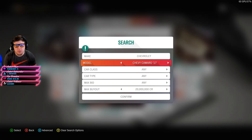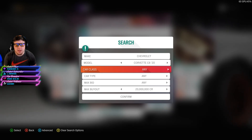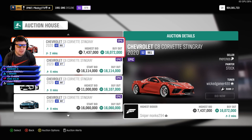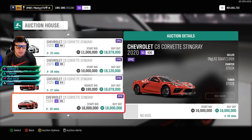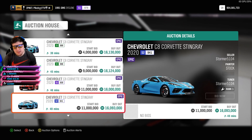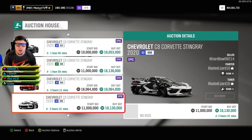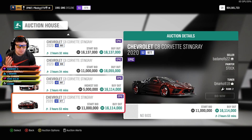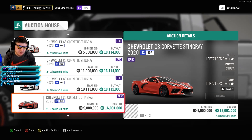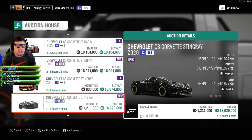Next we have the Corvette C8 Stingray, another well-known car that came out around the same time as the Jesko in that period of a lot of new cars. It's worth about 16 million. It can be a little bit harder to sell. I'm going to post a video soon on how to sell any car effectively, and also an updated backstage pass guide. Using those techniques, you guys will understand how to sell these and shouldn't really have much of a problem at all.